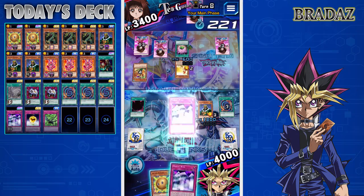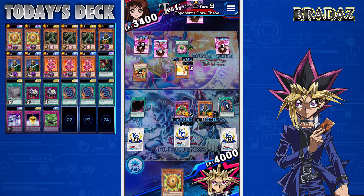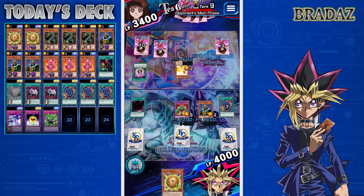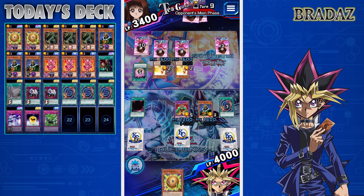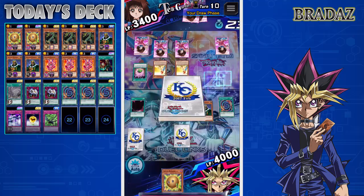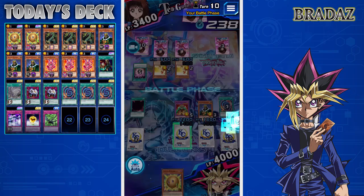We set Mirror Wall face down. Thankfully she no longer has access to Mask of the Accursed, so we're not taking damage. But we're in a tough spot — we have one more Polymerization left in the deck, so that's one more fusion summon we can make. She then summons the Unhappy Girl again.